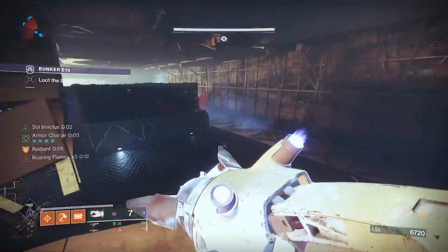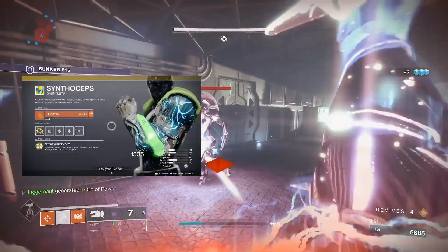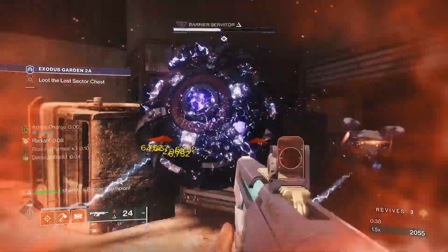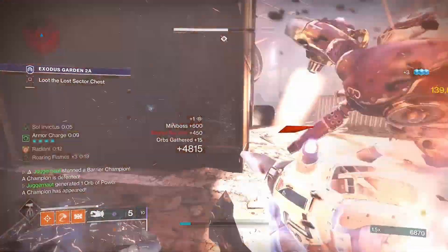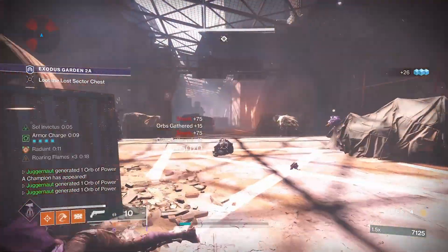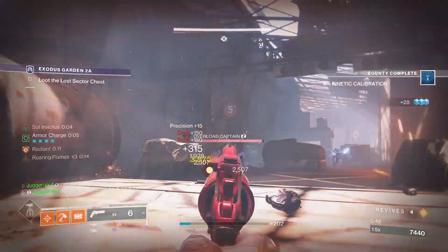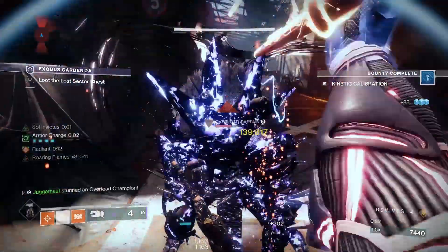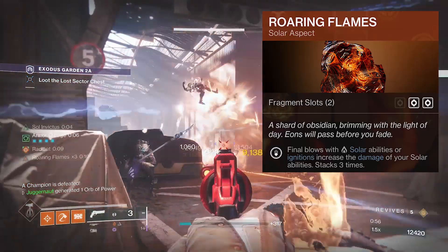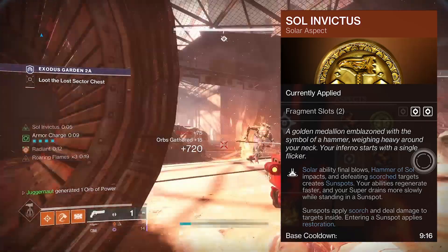Our build is the Immortal Titan, which combines the throwing hammer, exotic Synthoceps, and Tractor Cannon. Synthoceps gives us a 165% damage boost to our melee when surrounded. Tractor Cannon applies a 30% debuff to targets and can even stun overload champions. For our abilities we run a towering barricade, throwing hammer, and healing grenade. Our aspects are Roaring Flames — so kills with our hammer give us a stacking bonus to ability damage — and Sol Invictus, which allows our ability final blows to create sunspots.